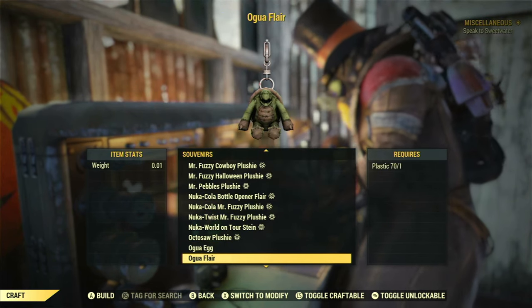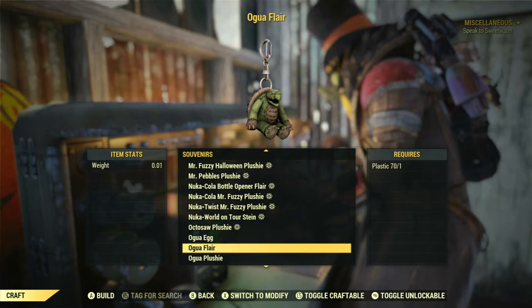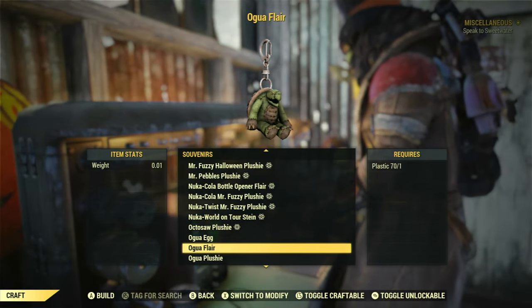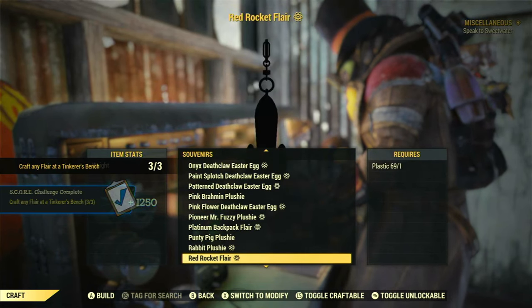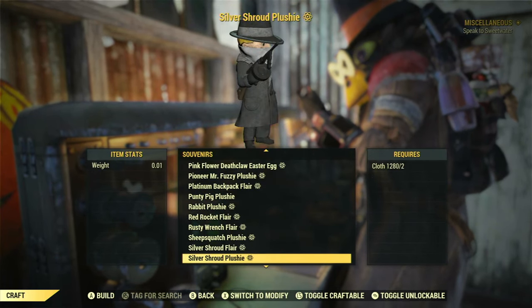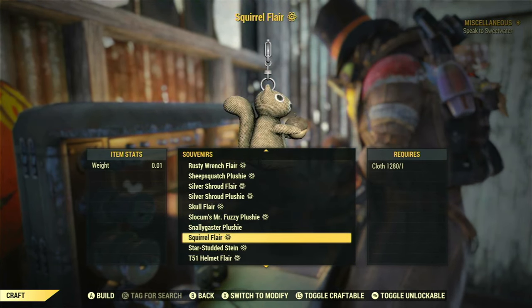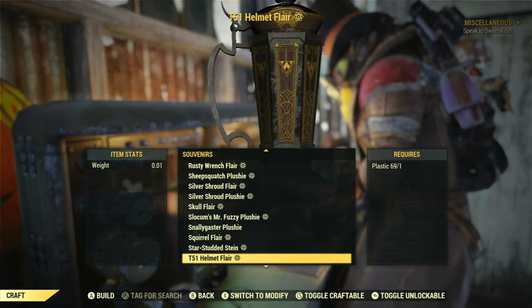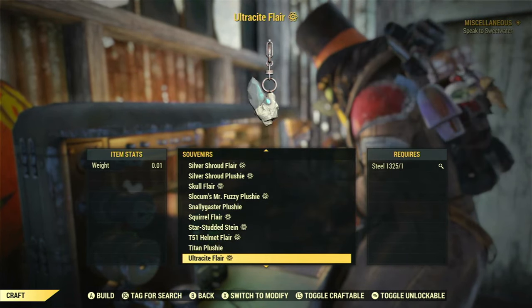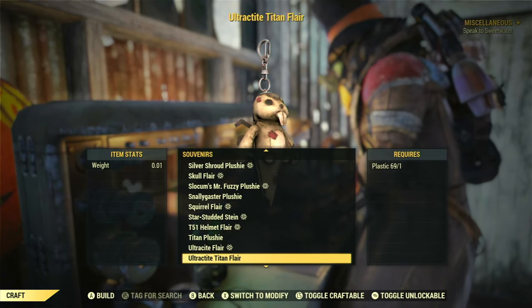There should be two more that you should have access to. Gua you can get from doing New World on Tour — that's the third one. The fifth one will be the Ultra Sight Titan. And I believe the Squirrel Flare is something you get from doing the New World on Tour events.